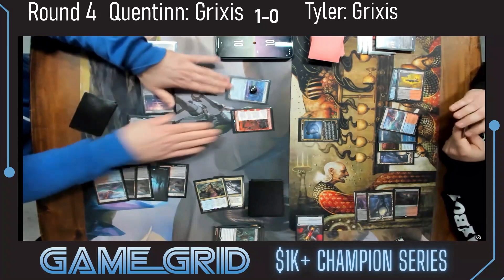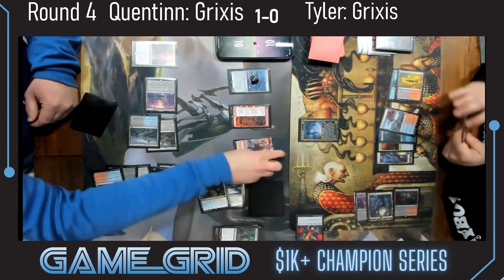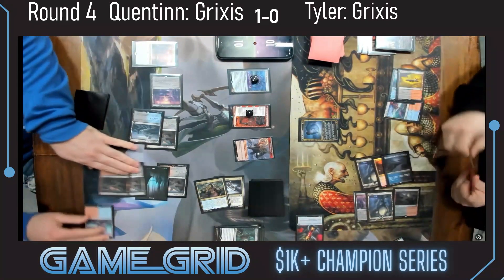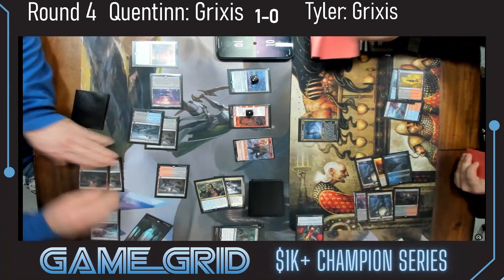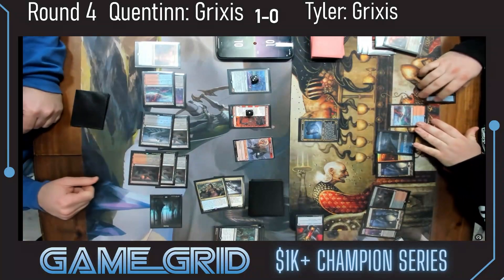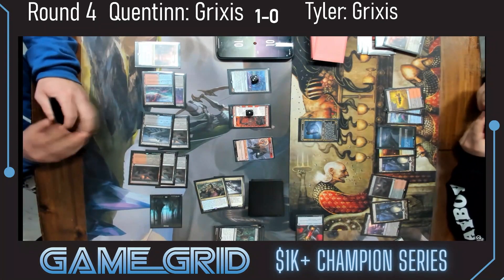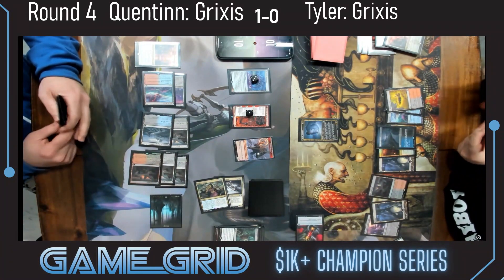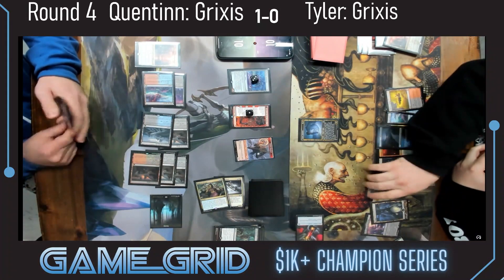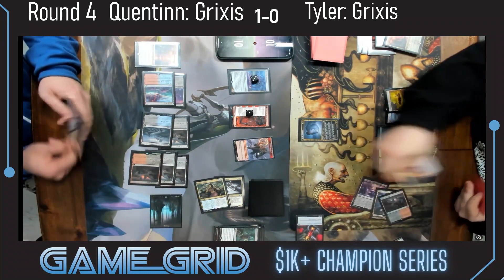That's a little bit of a misstep — if you're doing both you might as well get both modes off of your Soul Transfer. Looking for Blade Coil Serpent? Cycle the Xander's Lounge for Tyler, take another draw. I do like how patient Quentin's being with the Abrade — maybe showing that he's kind of aware there might be a Blade Coil coming.